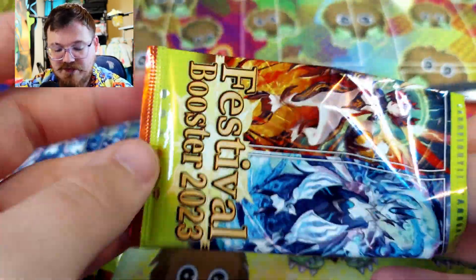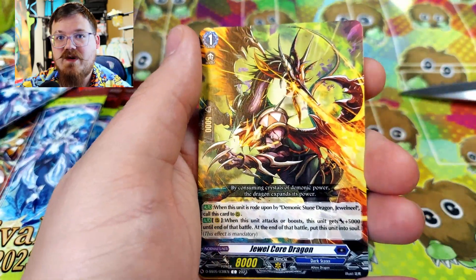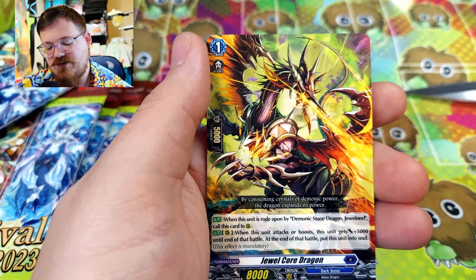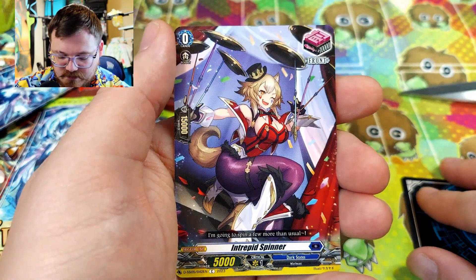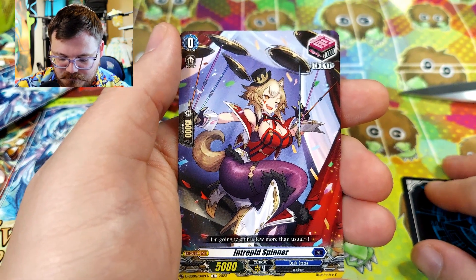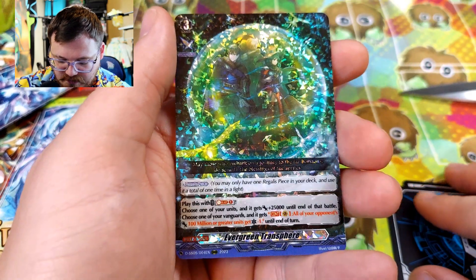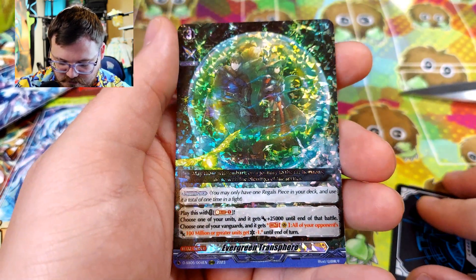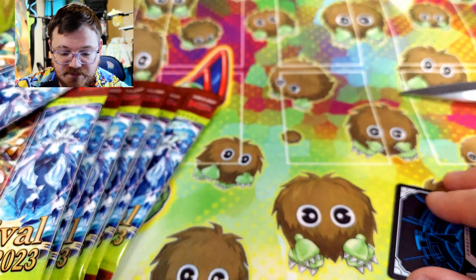Let's see what we got for our first pack. Chase cards for these — I'll go ahead and throw up one of the ones that I like. I know Gabby wants some of the Easter editions, so hopefully we'll get one of those. But we got the Jewel Core Dragon, Interpret Spinner, and we have a very shiny card — Evergreen Transphere. That's pretty cool.